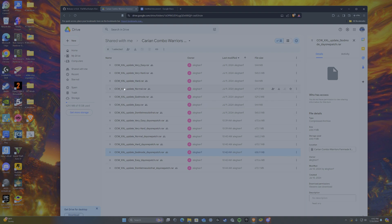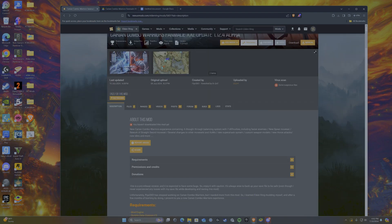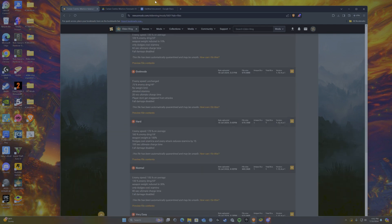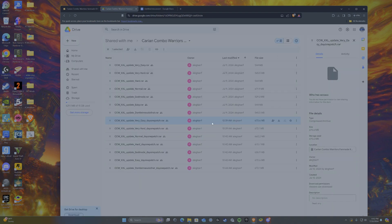Next, you're going to want to choose which difficulty you want to play on. On Nexus Mods it's currently bugged and says that the files are unsafe, but they are safe so don't worry about that. Choose your game mode and select the ones that are most recently updated — the mod creator updated it as of 10 a.m. today. Choose your difficulty mode.